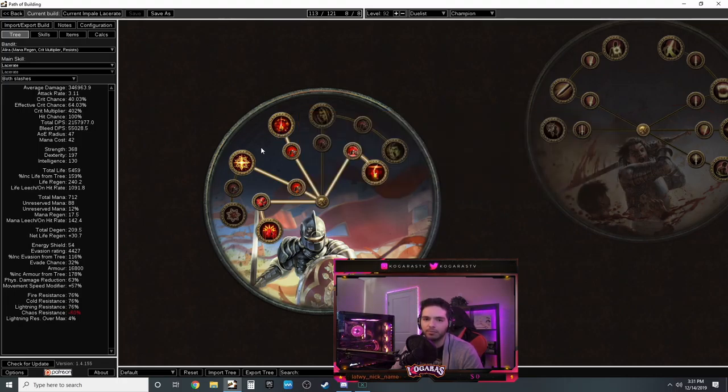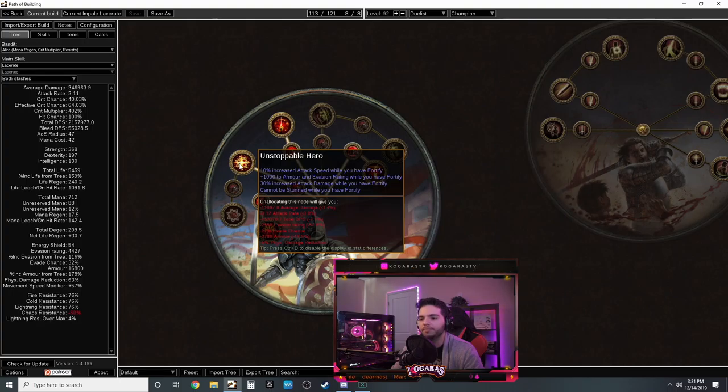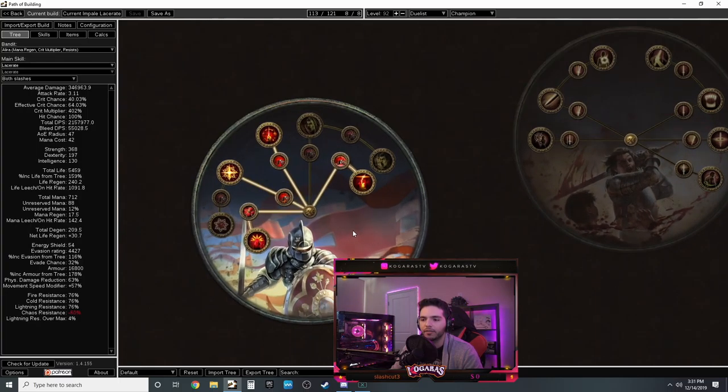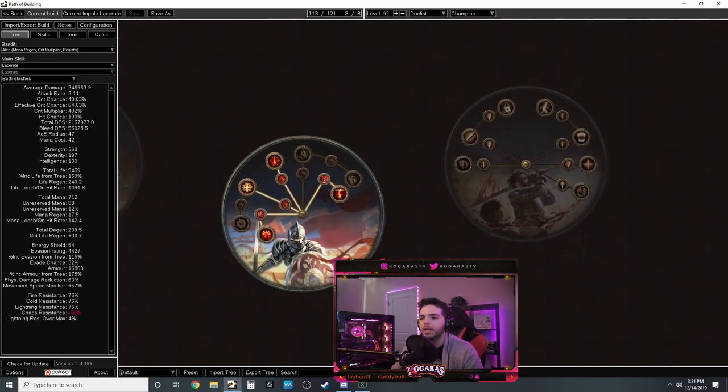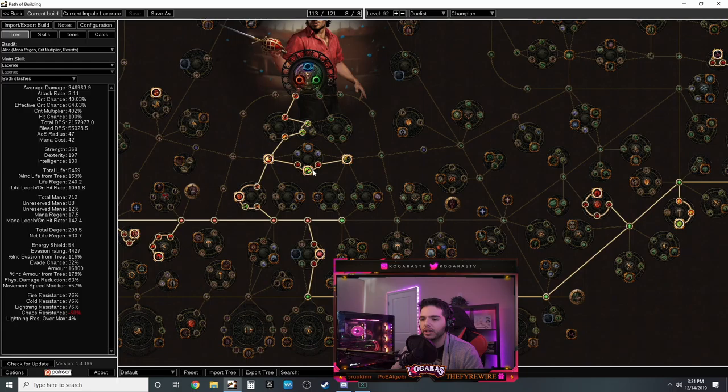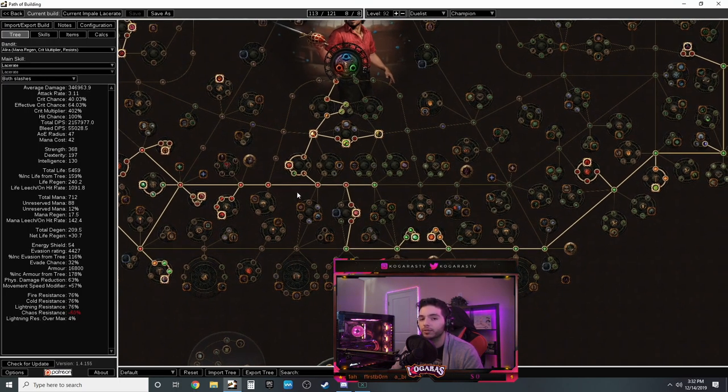For survivability you can also add a Blasphemy setup - reserve some life with Blood Magic, drop to low life intentionally, Adrenaline procs and recovers your life again, giving you the buff for about 20 seconds. Up to you if you want to do that - I didn't find it necessary. Then Fortify: when you Leap Slam on top of an enemy you get a fortify buff with cannot be stunned, attack speed, and a lot of armor and evasion.